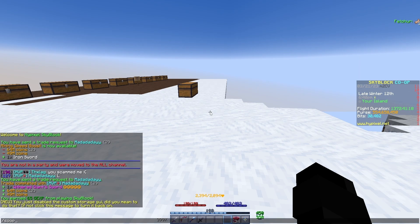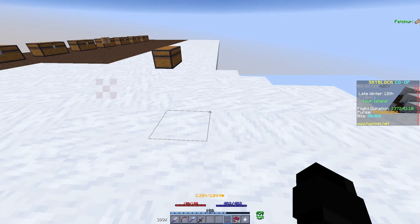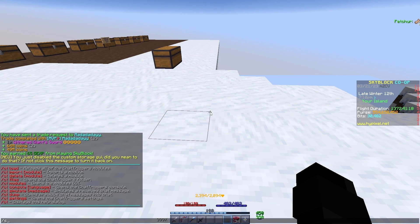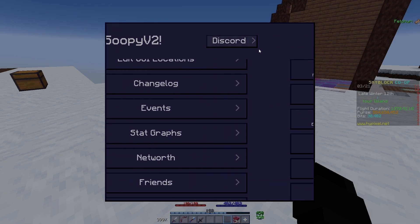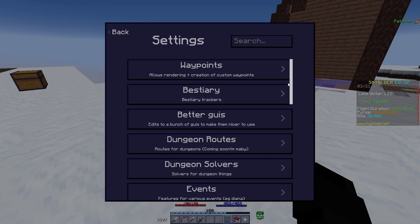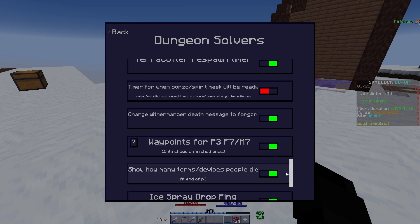The next mod is Soupy V2. In order for this mod, you do need to download chat triggers, which is a designated mod used for Soupy. There's a ton of useful mods in Soupy that a lot of people use. I personally only use Soupy for my dungeon solvers, as they are my favorite ones.